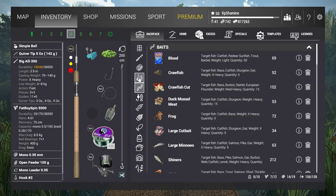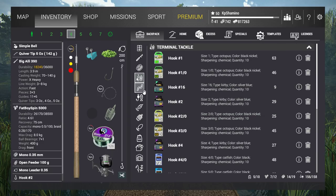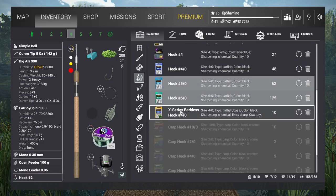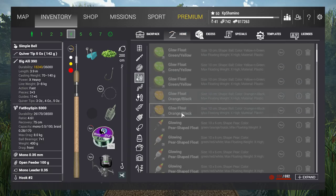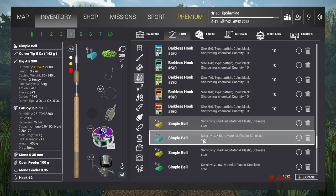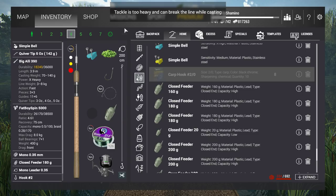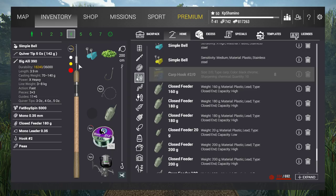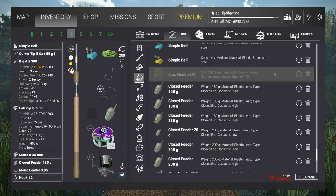With bottom fishing rods, going over the weight won't break your rod, but it will break the line while casting. The bigger risk with feeder rods is breaking your quiver. Always be aware — don't break your quiver, it's very sensitive. This one is 142 grams, and I already broke one. Throw it in and you'll break it.